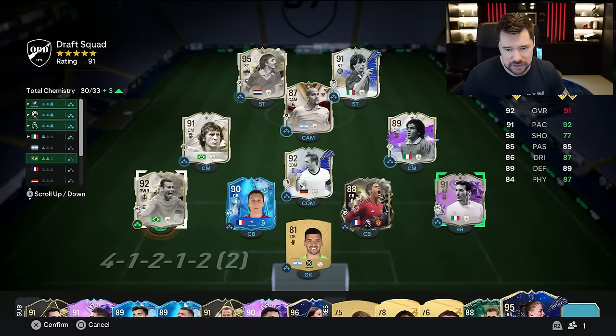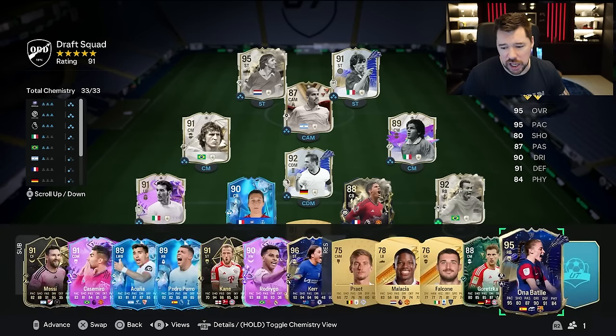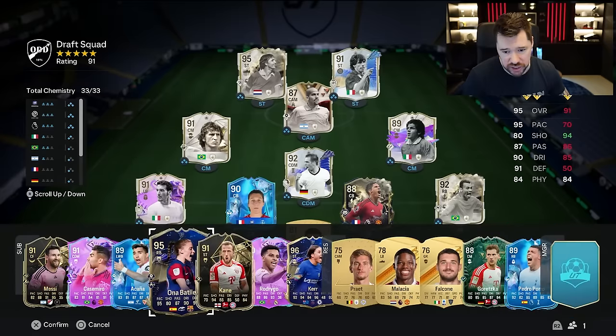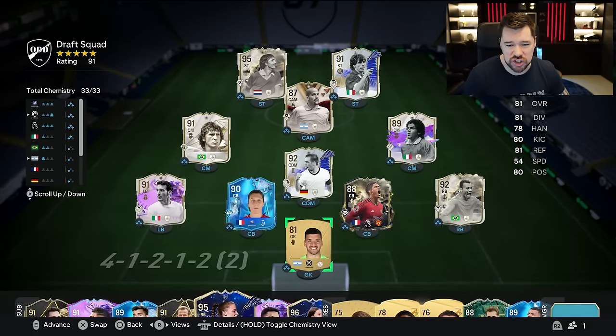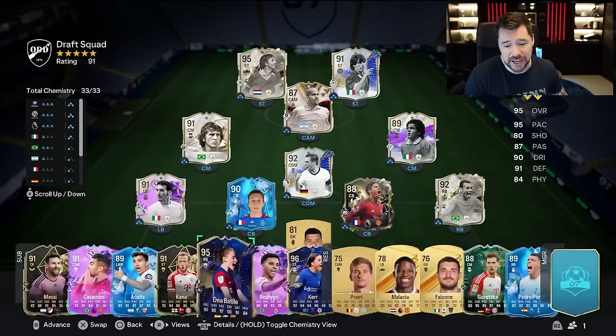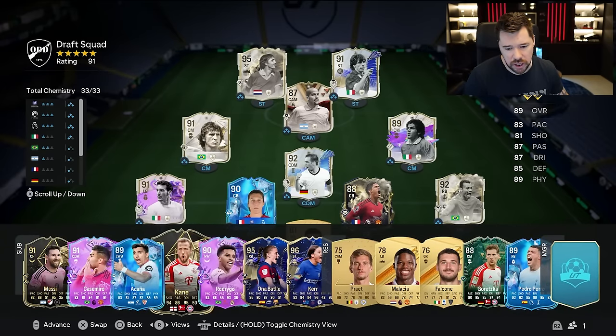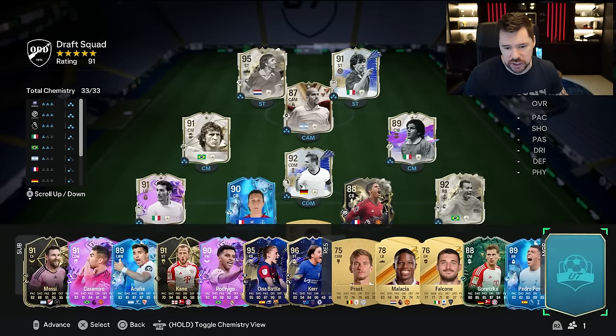That is close, guys. It's eight icons which is nice, but it's not even just eight icons — it's eight starting icons. We were just missing two centre-backs and a goalkeeper from Icon Town to get us a full Icon 11, so it wasn't applicable for us today. That is a 1-2-4 though, which probably could be a 1-2-5 if we put in the best 11 rather than the Icon 11.